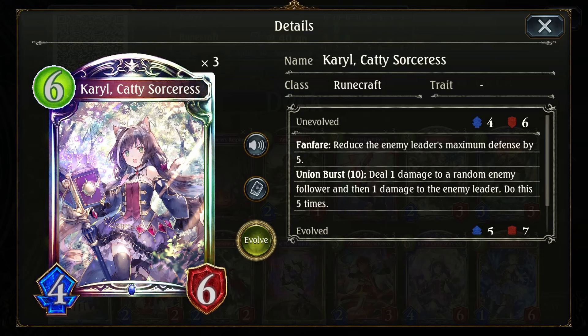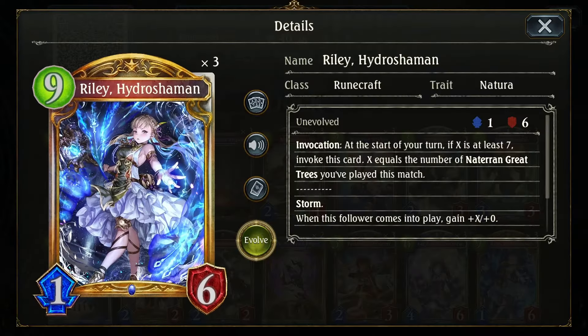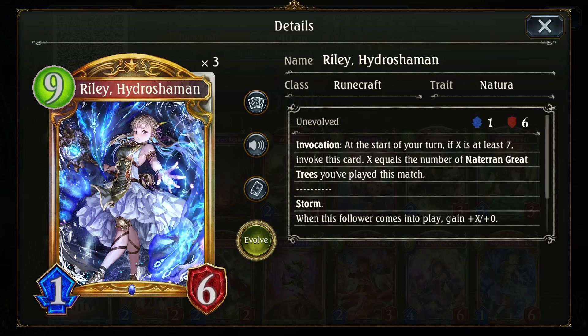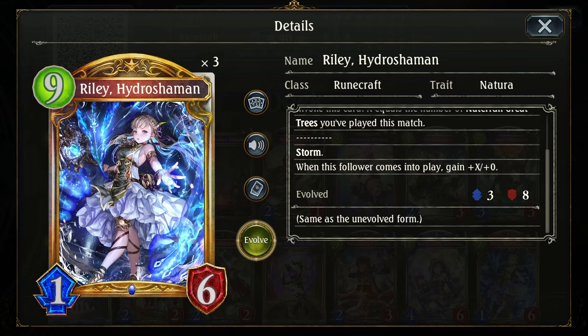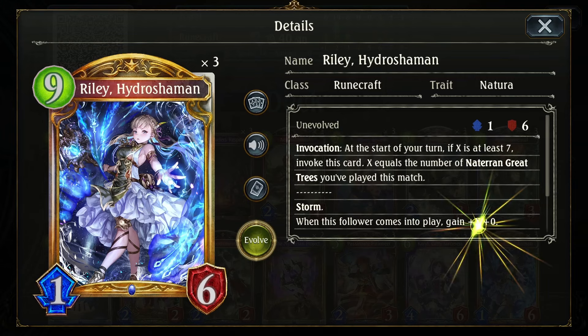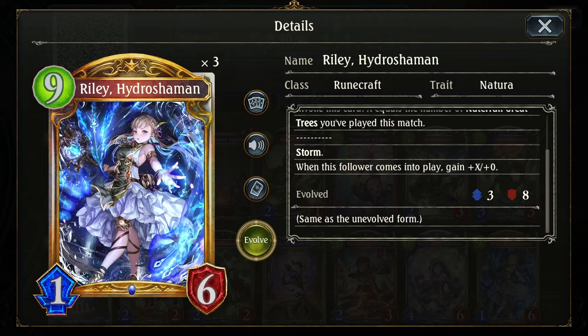We're going to be playing this Nachera Carol Rune deck. This deck mainly has two win conditions. You have Riley, who invokes after you've played seven trees — note that it says played, not left play. It's played. And then when she comes into play, she gains attack equal to the number of trees, which means she will come out with eight attack when you invoke her, and she has Storm. So you can invoke her for a nice 10 damage face.